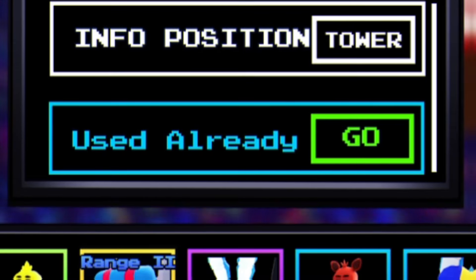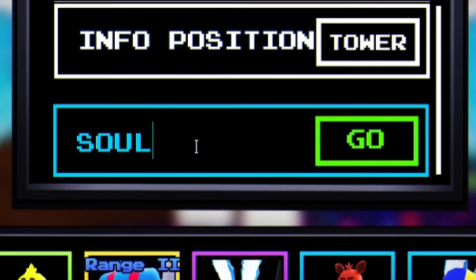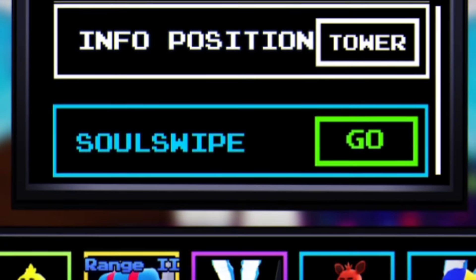The first code today is 'update7' — just type that in and click redeem. That one just gave us 250 tokens, which is awesome. Make sure you redeem this code right now.